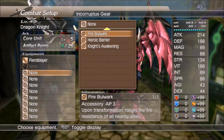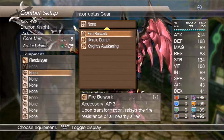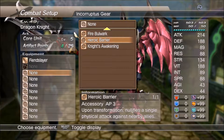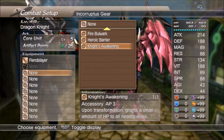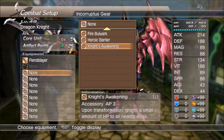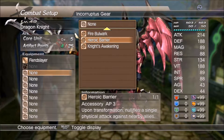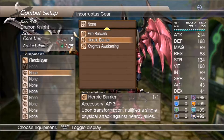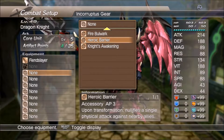We've also got some knight abilities to look at. There's Fire Block, which upon transformation raises fire resistance of all nearby enemies. Then we have Heroic Barrier with accessory AP3 — upon transformation it nullifies a single physical attack against nearby allies, which is pretty cool. And then we've got Knight's Awakening, which upon transformation grants a small amount of HP to all nearby allies. We'll probably equip Knight's Awakening and Heroic Barrier to our Avatar Knight, since those two will likely help when we're fighting Medoras.